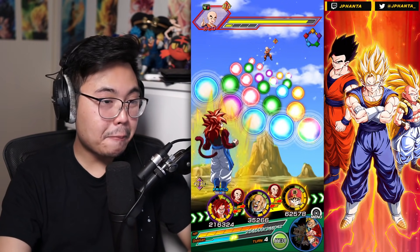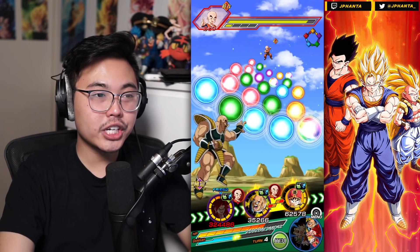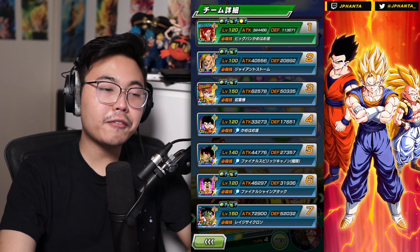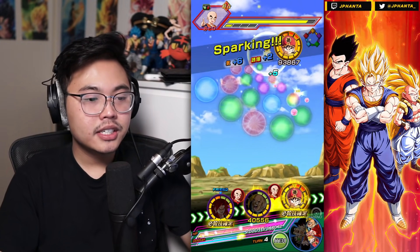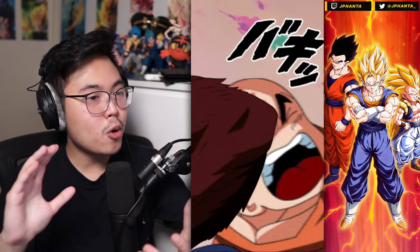A godly rotation would be Nappa with Team Bardock — both supporting Gogeta. We have 113,000 defense and 324,000 attack stat. Of course, when it comes to free-to-play, we value defense over attack power.